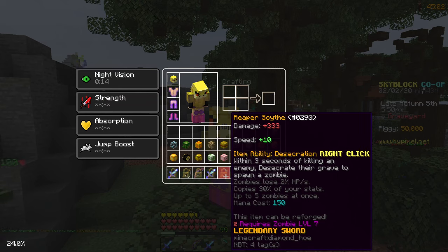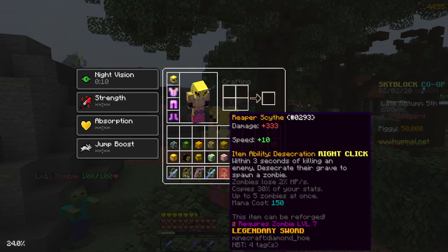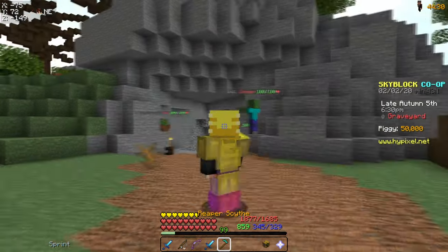So to begin, I'm going to be talking about the item itself. 300 damage, 10 speed for some reason — that seems comical considering what it is. But the main part of this item is the desecration ability. Within 3 seconds of killing any enemy, you can create a zombie that has 30% of your stats, and you can have up to 5 zombies. That can be doubled with the mask, but it's not really worth it to use the mask when you can have a buff with superior.